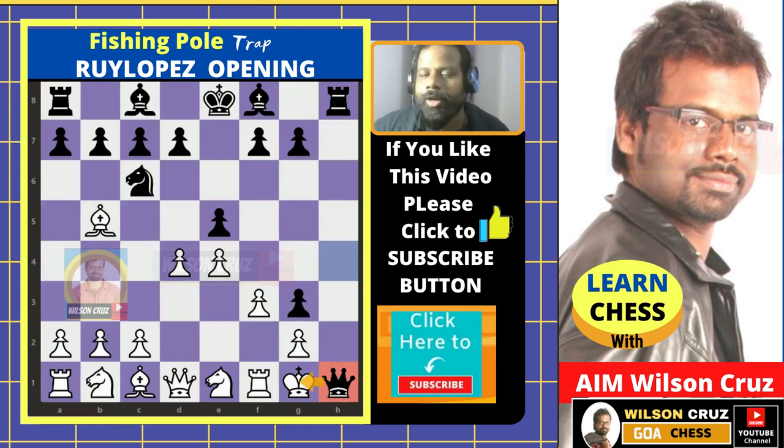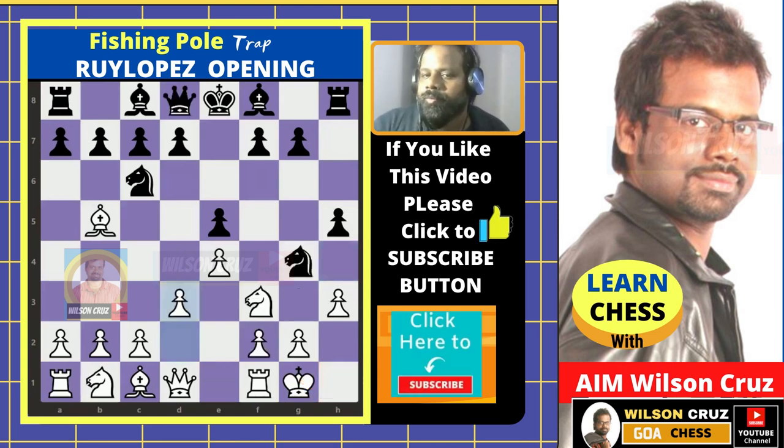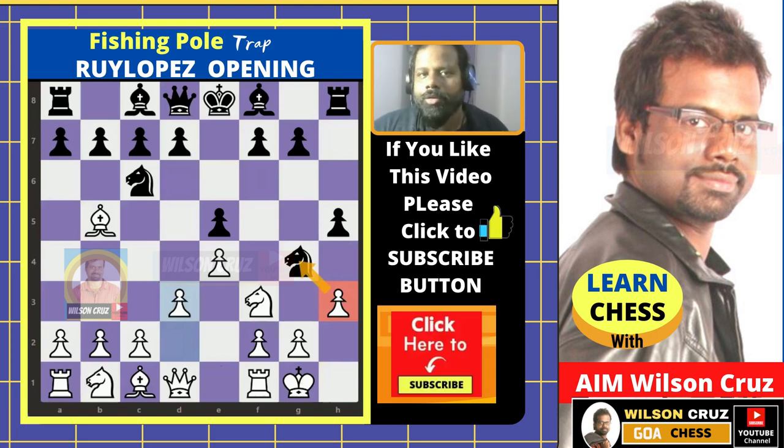This is a beautiful trap in the Ruy Lopez opening. This trap could have been saved if white had played d3 on the sixth move rather than capturing pawn takes g4. White could have just saved the game by playing d3.